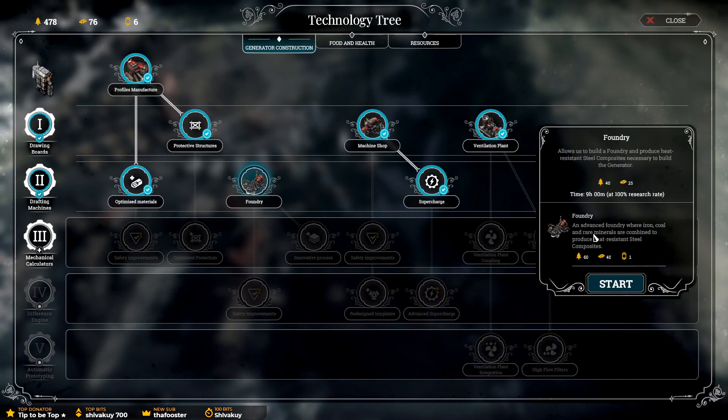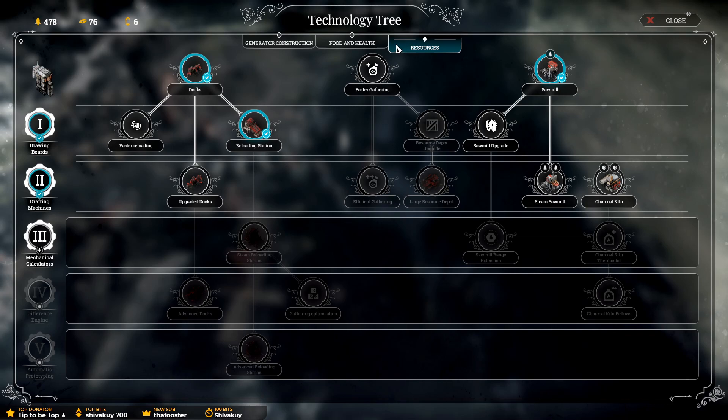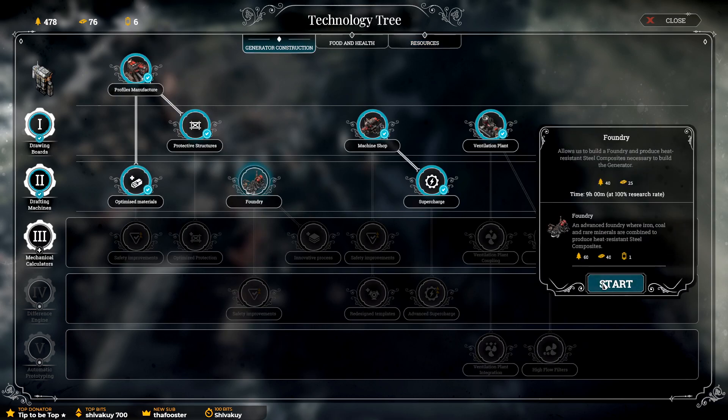Let's get this foundry going — advanced foundry where iron, coal and rare minerals are combined to produce heat-resistant steel composites. To make the foundry it's going to cost a steam car. Our health's okay at the minute — after we did the amputee send-off, so that's great. Upgraded docks would be nice, but let's stay on mission. Foundry.